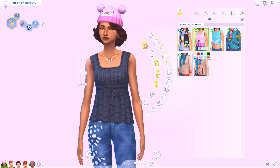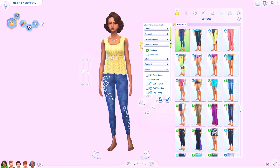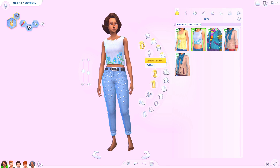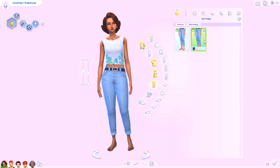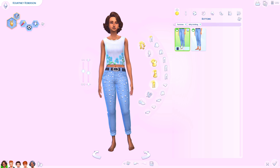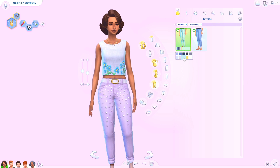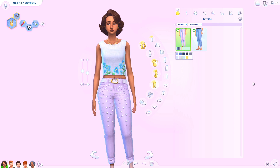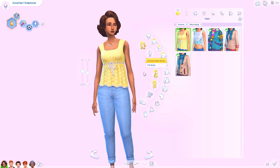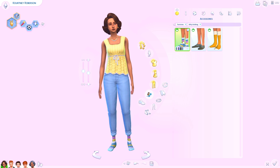Now for the pants — oh my gosh, these were apparently very heavily voted for. These jeans are everything. Technically we get one pair of jeans but in two different variations. I love them to death — they are like my new favorite jeans in the game. I love the roll on the bottom, I love the colors, the pastel colors are so good, and I love the bell shape. I'm so happy they were voted for so much.